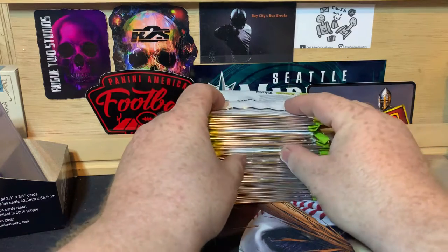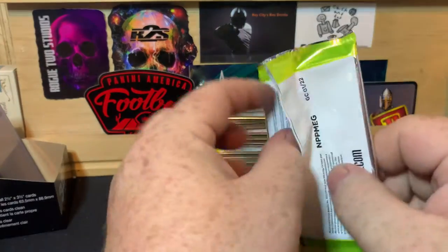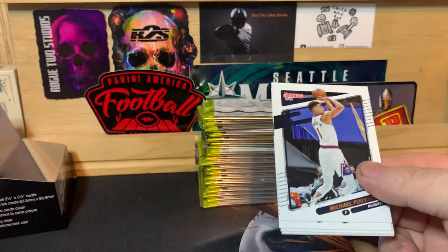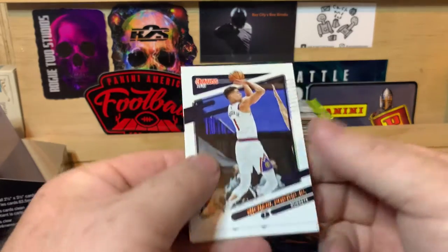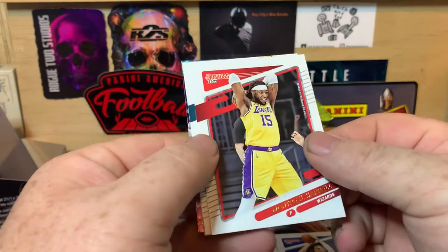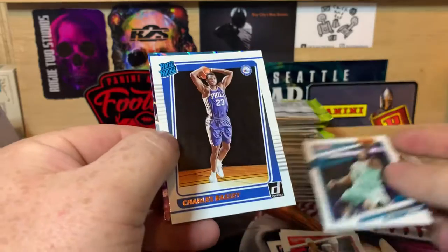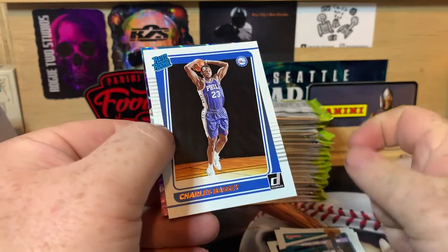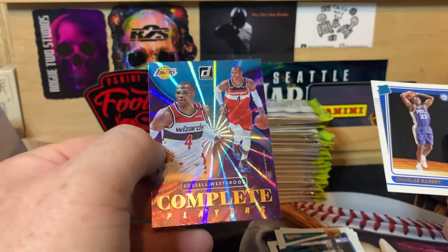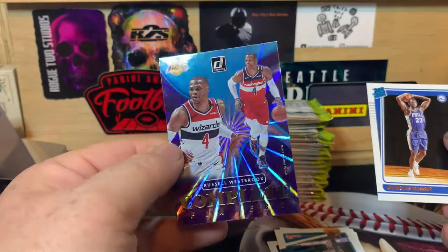Of course, we are looking for Cade, and the other rookies, but Cade is the main chase. Michael Porter Jr. starting us off, and we have Christoph Sporzingas, Montrezal Harrell, Terry Rozier, Charles Bassey, and Russell Westbrook — Complete Players — and this would be the teal blaze insert. Cool insert.